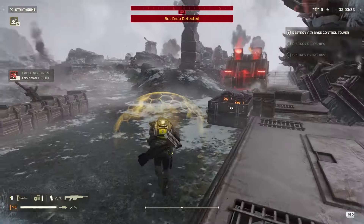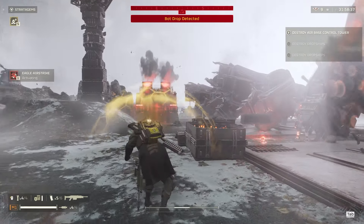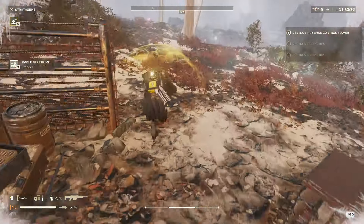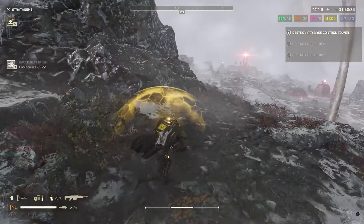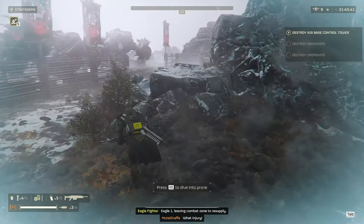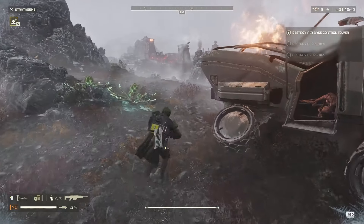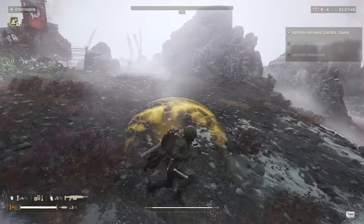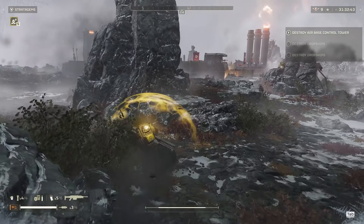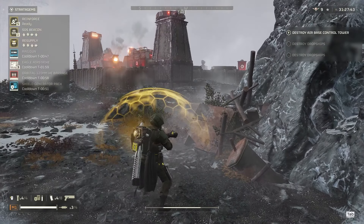Let's go ahead and airstrike that fabricator and then I'll send my eagle to rearm. Airstrike that, gonna pop that hell bomb. I've got to watch out for those turrets. What I might do is get this with my grenade pistol since I just spot dropped. I might go for it. Those turrets - normally I'd use my eagle for this but obviously I don't have it yet.